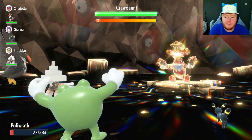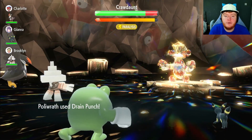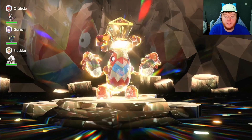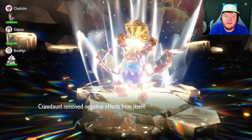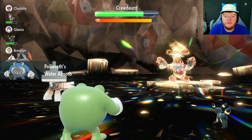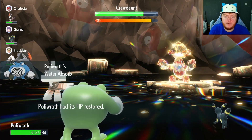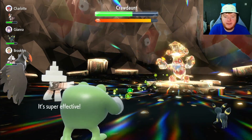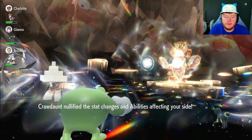We got hit by a crit Giga Impact — that was close. We're going to use Drain Punch here, it's going to do a lot of damage, and that gets us back to full health. We lost a little HP at the end because of our Life Orb. It uses Crunch — not very effective. He uses Aqua Jet, so it did have Aqua Jet but couldn't use it to finish us off because Water Absorb saved our life there.